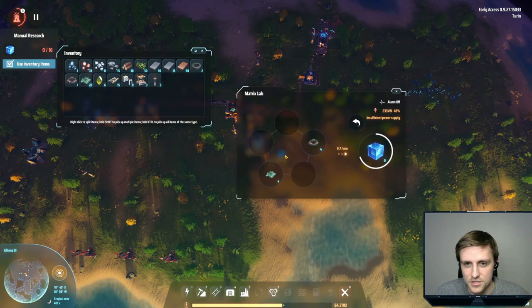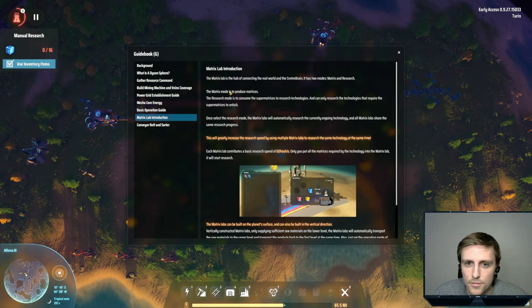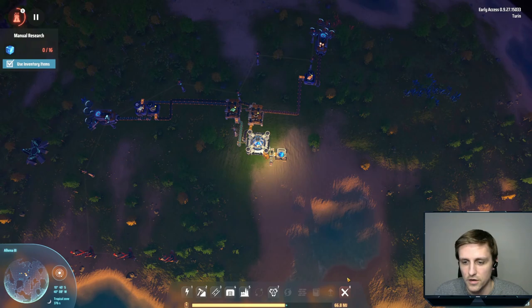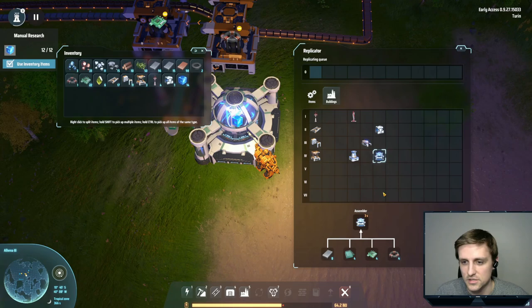Oh, can I switch the mode on this? Matrix Lab — once you select matrix mode, it produces them. Research mode is to consume the super matrices to research tech. The Matrix Labs will automatically research the current ongoing technology, and they all share the same research progress. So I don't have to do this manually. I was going to say, that seems pretty weird to have to do that. So I just need another lab.